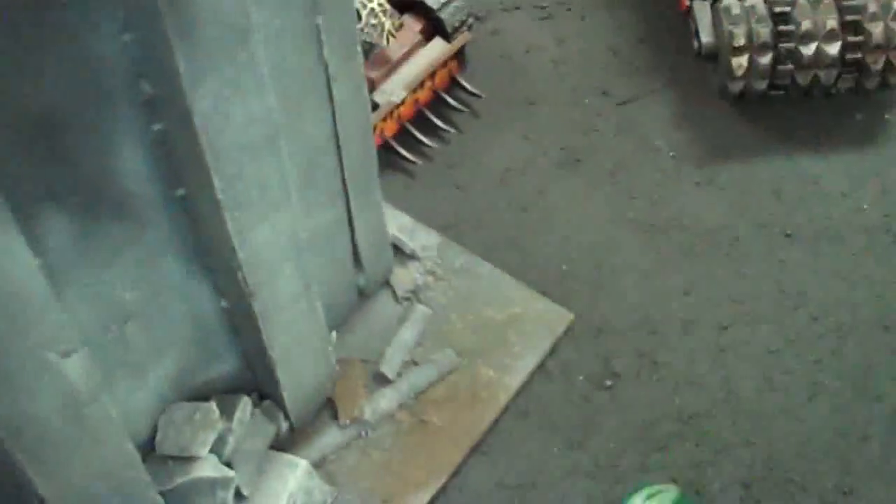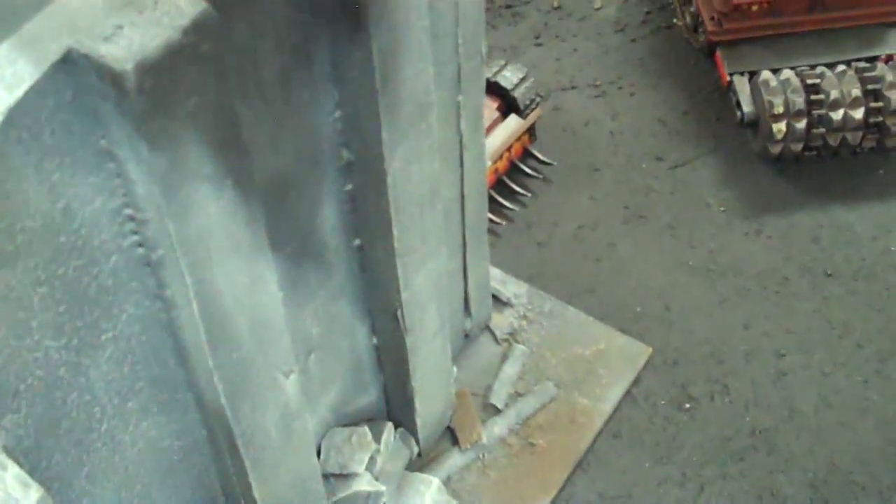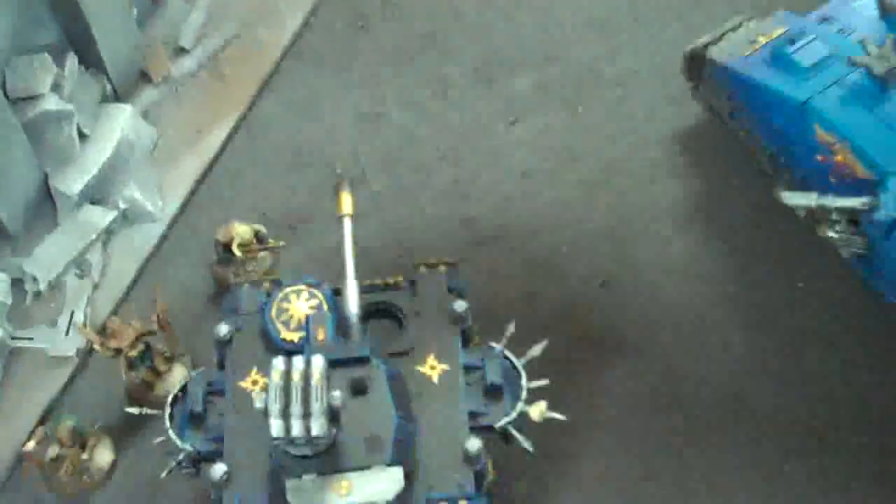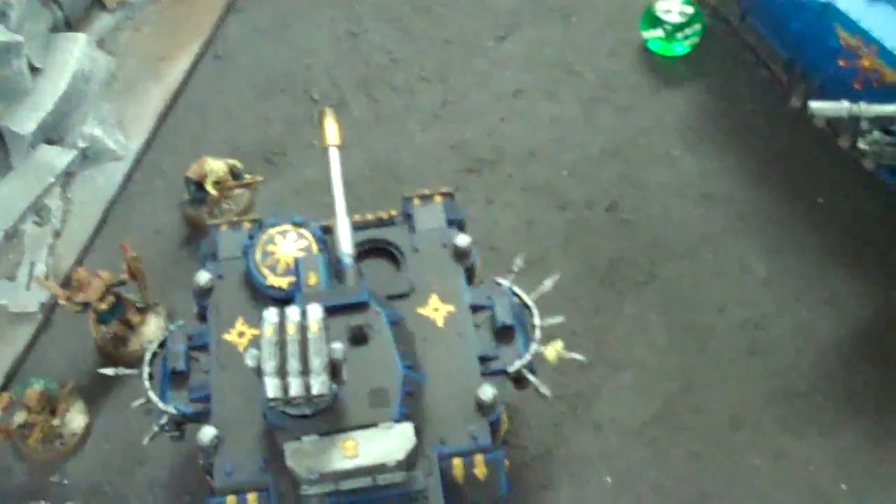First twin-linked heavy bolter at the front trucks - okay, one hull point. Three hits - one hit. Re-roll for the misses, nothing. Other twin-linked heavy bolter hits with all three - two glances. Let's see if I get cover from those - is that within 12? Yeah. Nope, he's wrecked. Excellent.